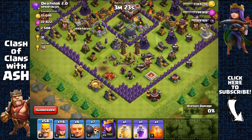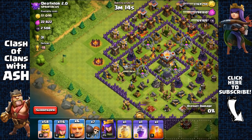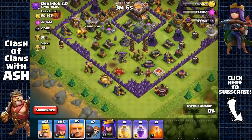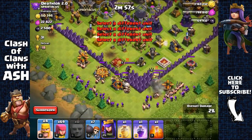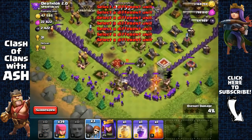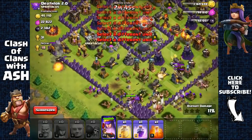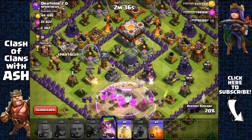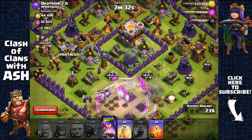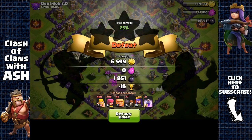Only have six giants but no problem. There's a lava hound in the clan castle. Using a giant to distract it along the wall — that mortar isn't going to do much. Spreading two giants there, spreading barbarians, archers, and sending out everything. The lava hound is still being distracted by the giants. Using a raid spell to help out. Barbarians and archers can't live against those splash defenses but the queen has targeted the Dark Elixir storage.